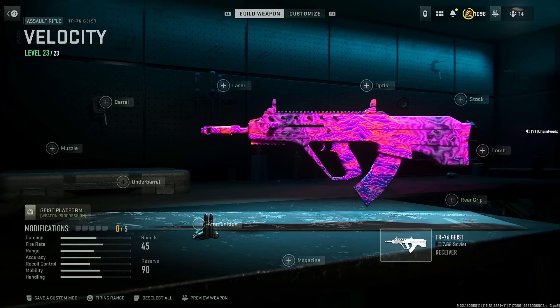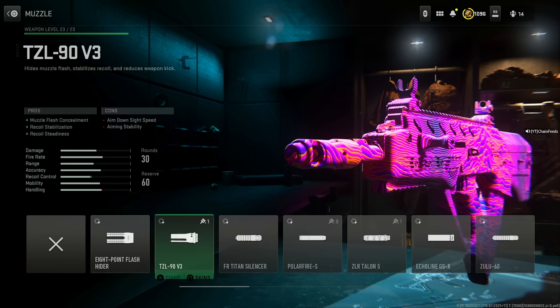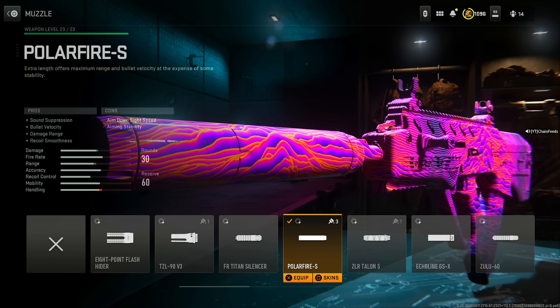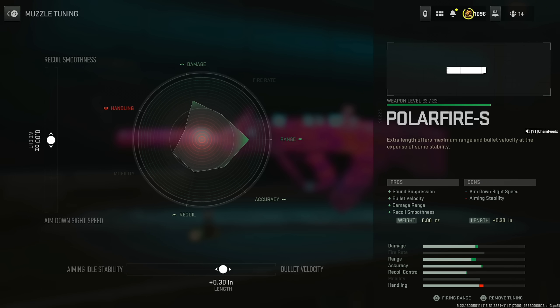I'm going to give you guys two versions of the TR-76. Start with the PolarFire S or the ZLR Talon 5 — whichever is comfortable. I like the PolarFire S. This is for sound suppression, bullet velocity, damage range, and recoil smoothness. For tuning, increase the bullet velocity to around 30 — if you keep increasing it there's not much benefit, so keep it around 30 to avoid much of a negative. Increase the recoil control to around 0.92 ounces.